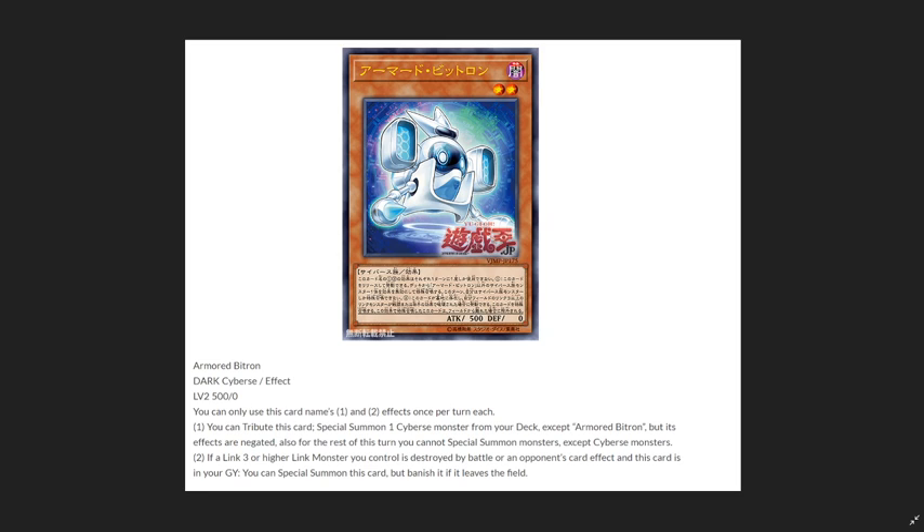The second effect is: if a Link 3 or higher link monster you control is destroyed by battle or by an opponent's card effect, and this card is in your graveyard, you can special summon this card, but banish it if it leaves the field. So it has some cool recursion where it'll come back after the Link 3 or higher is destroyed — a little niche, but pretty cool.